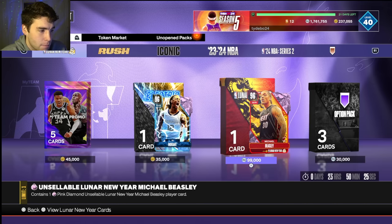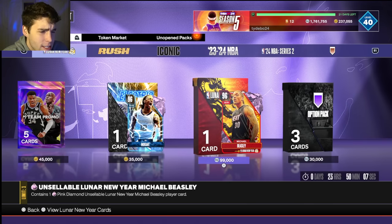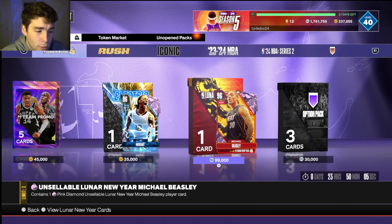One thing I would encourage you to wait on is wait to see what we get in leaks. If we get cards in the player market coming tomorrow, then it might end up being a waste of your MT. If Galaxy Opals are in the player market tomorrow, Beas might not be worth as much. Leaks normally come out around 1-2 PM Eastern time, so wait until we see those before buying Michael Beasley.